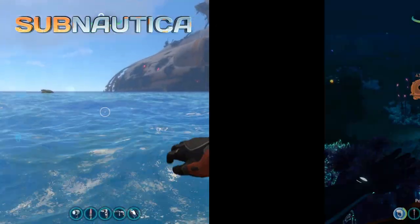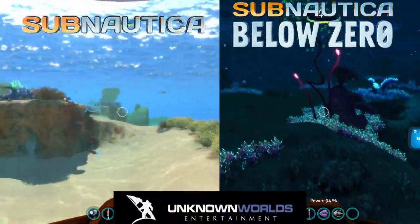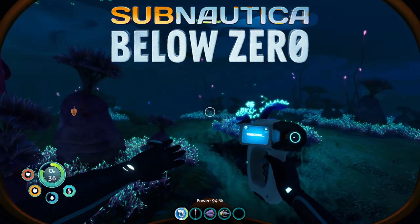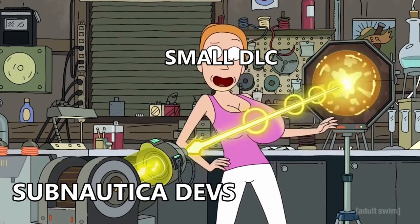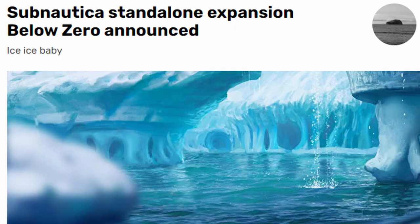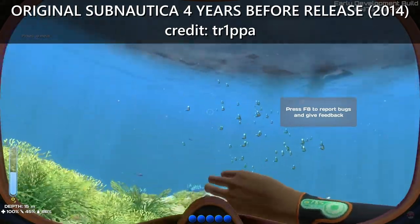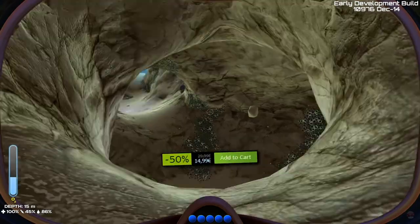For those of you not familiar with the series, published by Unknown Worlds Entertainment, the original Subnautica came out in early 2018, and the second entry, Subnautica Below Zero, was just released this year, 2021. Below Zero was initially conceived as a DLC, but the project soon immensely outgrew itself, so it was decided that it should be released as a standalone title. Both games were available as early access titles long before their releases, so you could potentially peek into what the games were all about at a discount price if you so wished.